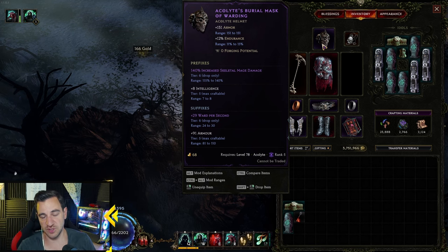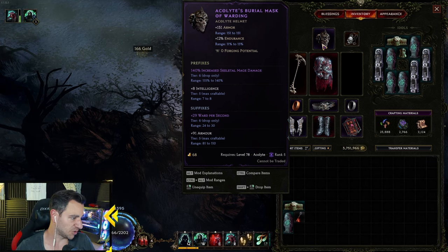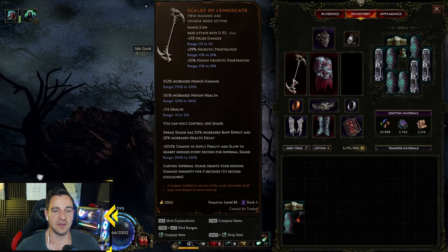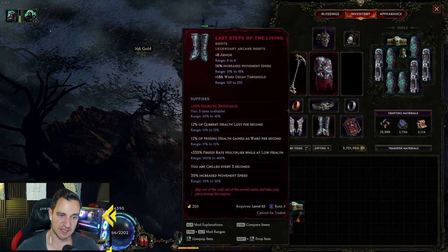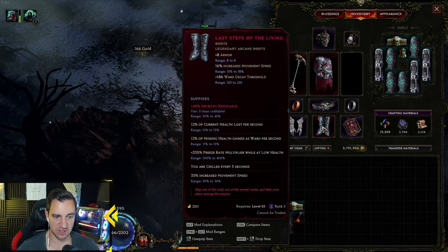Because the game generally just got way more difficult for everyone — all the strong builds got nerfed. If you don't have the Scales, just go with minion damage on everything. You need the Exanctionist and the Last Steps of the Living for your health to survive at all, with ward decay threshold and all that.